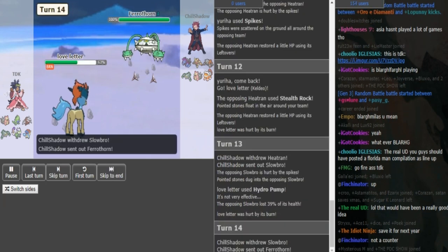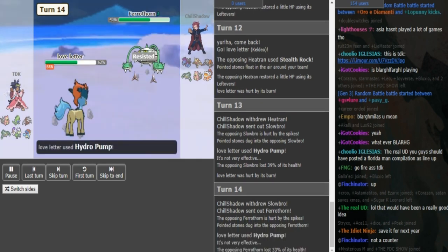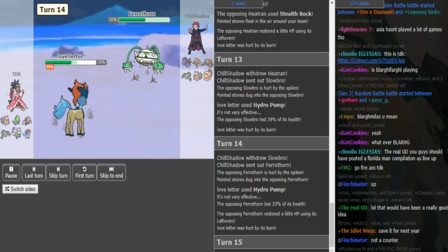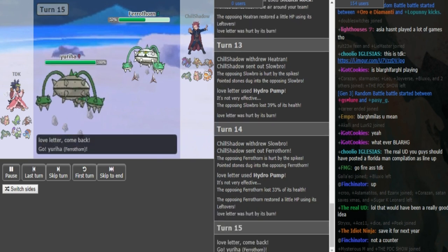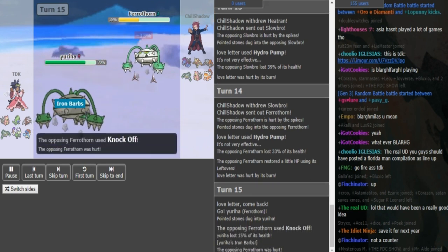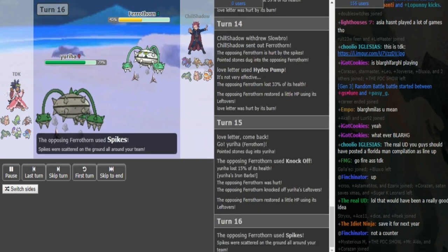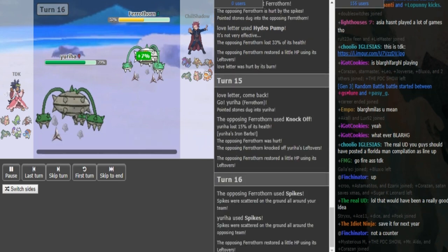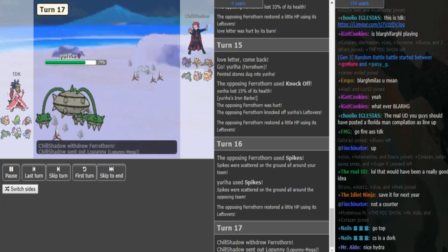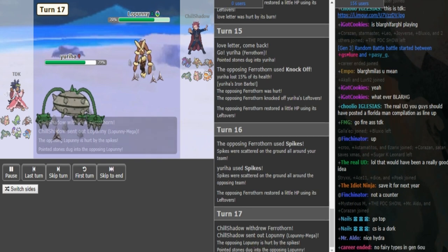Chill Shadow is now forced to go into his Ferrothorn. TDK can just click Hydro Pump again because even Ferrothorn is gonna take a good chunk with all the hazards. TDK can switch out to his own Ferrothorn just to block a Leech Seed. Chill Shadow is gonna get up a Spike predicting that switch. Oh, he goes for Knock Off — that's also a good play getting rid of TDK's Leftovers. Now TDK can get up his third Spike, and TDK can click Knock Off here to get rid of Chill Shadow's Leftovers.